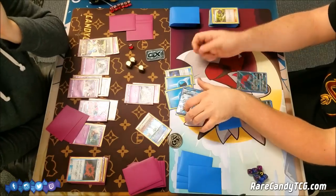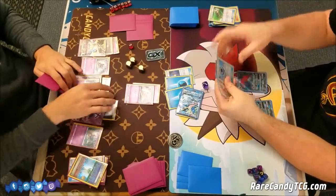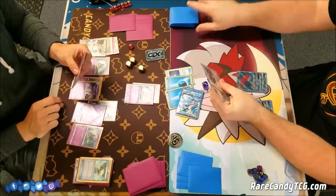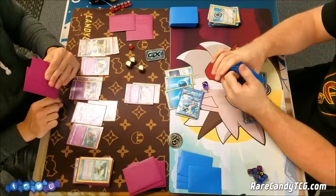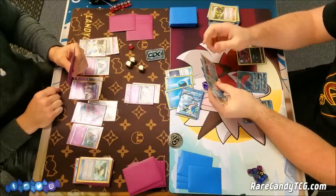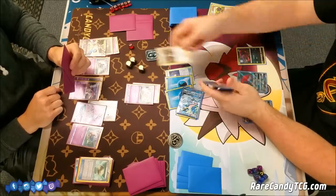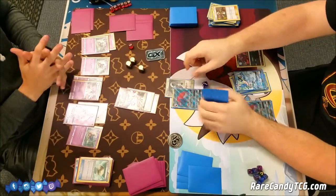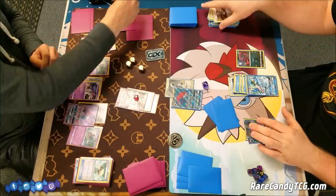Greninja has to flip and unfortunately stays asleep. I'm actually pretty thankful for that. He does have Field Blower, which is going to be pretty big — allowing him to get rid of the Float Stone and more importantly the Parallel City. He gets down another Zorua, Trades away an N, and has Guzma in hand along with Double Colorless Energy — so he is going to be able to get the first hit in on this Ultra Necrozma. Like I said, that was a big missed opportunity for my deck that last turn. He has Double Colorless Energy so he's going to use Guzma and swing on Ultra Necrozma, which is pretty big. I think missing that turn of an Energy to take a knockout on that Greninja GX is coming back to bite me — now I'm the one behind on the prize trade.